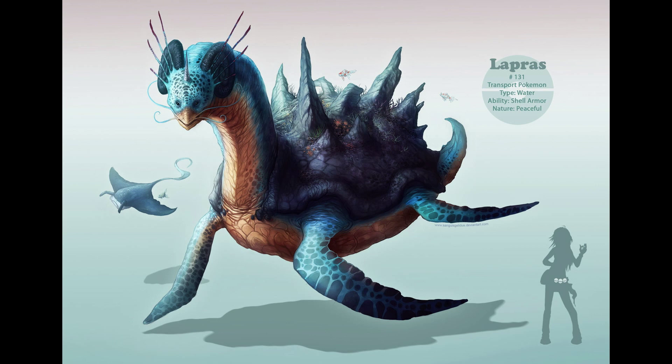Up next we have Lapras — an amazing drawing. We got Mantine in the background and it looks like Goldeen are above Lapras, two of those. This one I actually like quite a bit; it's one of my favorites. The only thing I don't like is its face, because I feel like Lapras would have bigger eyes than that. Those little beady black eyes kind of freak me out a little bit — that's a pretty creepy looking face. But other than that, it's very, very well drawn.